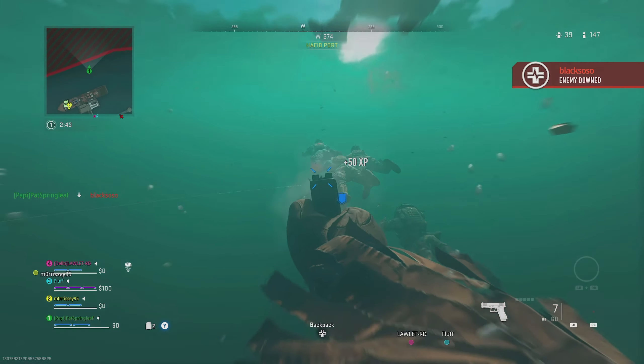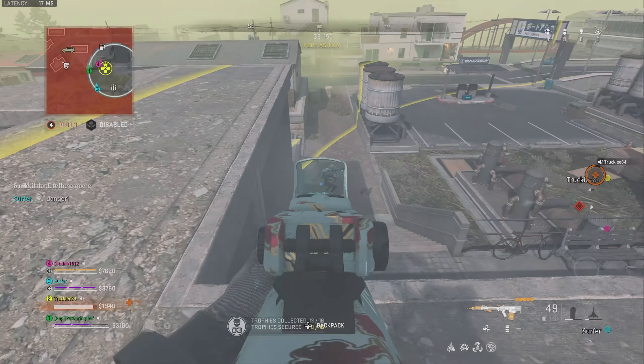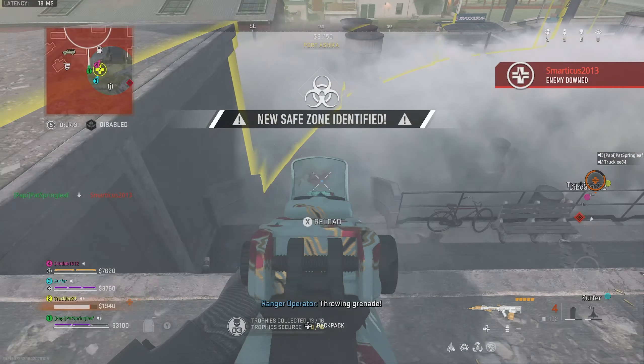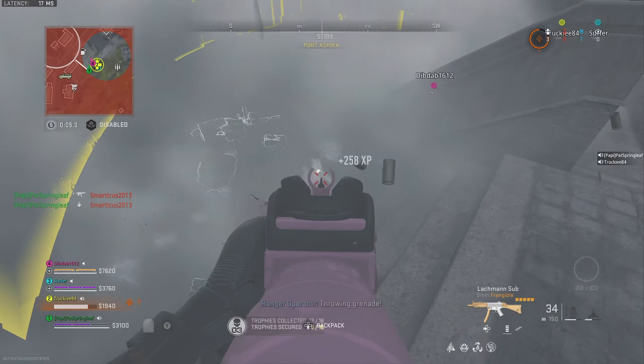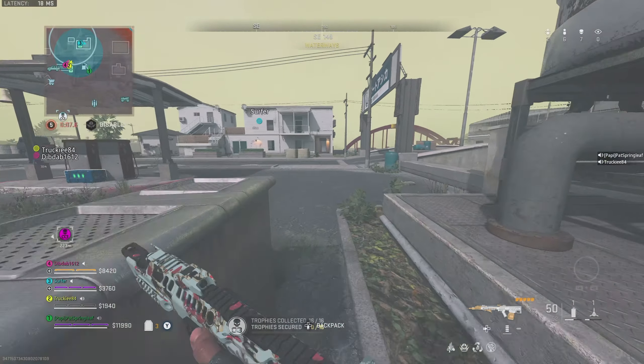Although this does kind of screw over your team. So both main modes have merit when ranking up the Battle Pass, but out of the two, the Resurgence approach is technically going to be the fastest way to get Battle Pass tokens, though it can come with a little more risk if you do have a lot of bad games, unlike chilling out in DMZ.